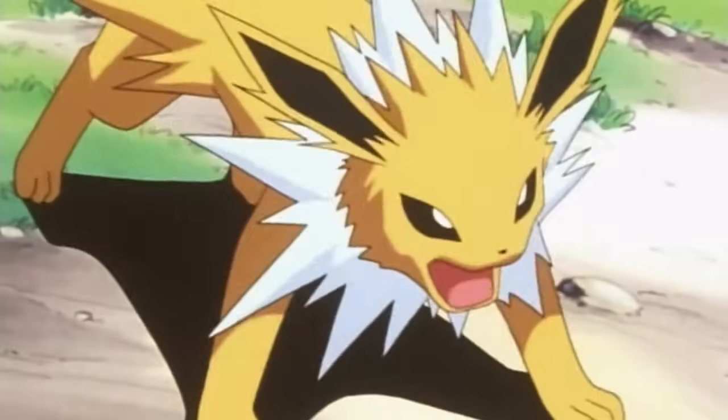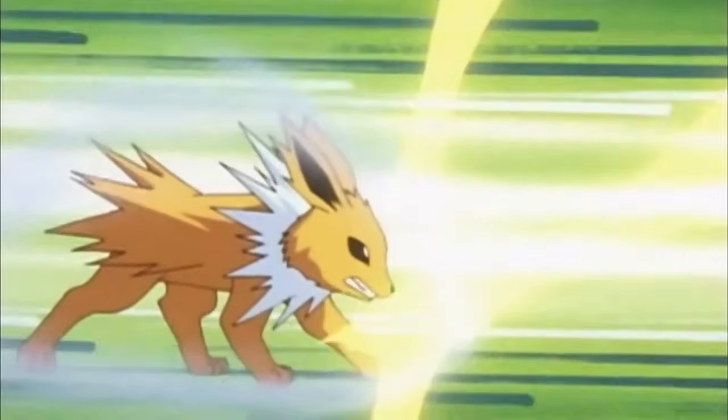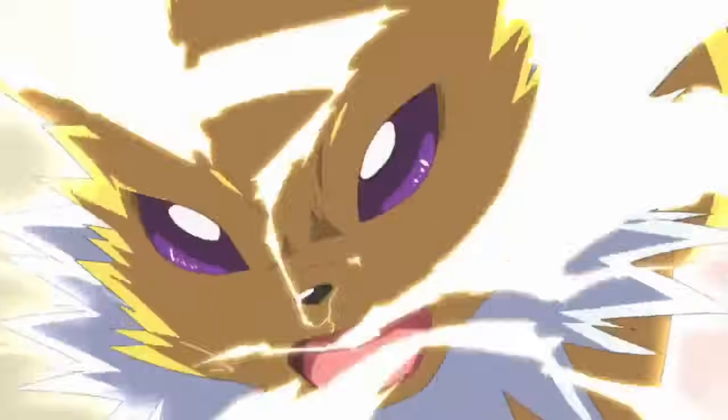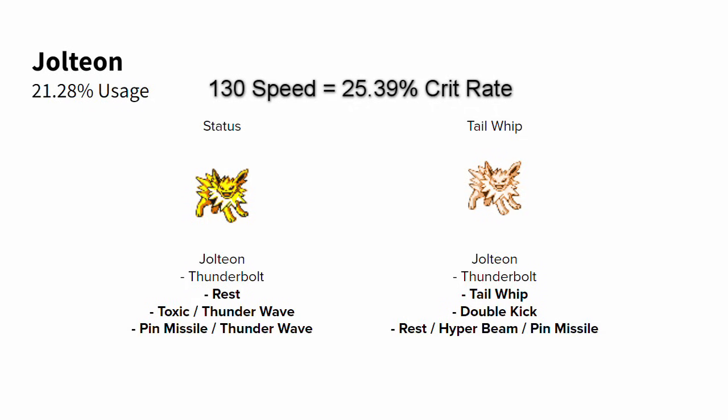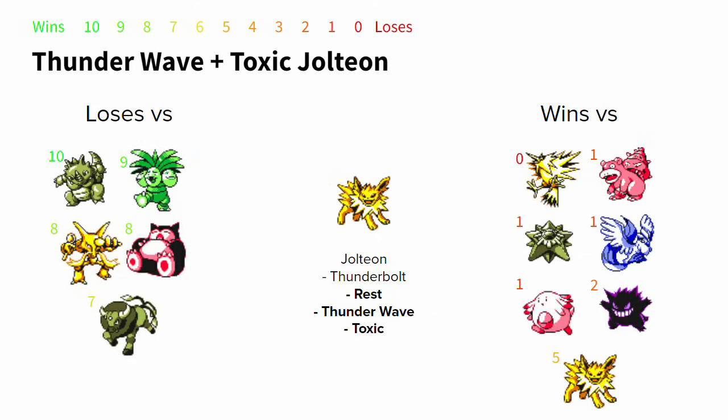Zapdos and Jolteon are hovering just above 20% usage. Jolteon is considered the best Thunderbolter in the meta, with blistering fast speed, super high crit chance, and supporting moves such as Rest, Toxic, Thunder Wave, Pin Missile, Tail Whip, Double Kick, and Hyper Beam offering ways through Pokemon that would otherwise wall simple Thunderbolts. Thunder Wave plus Pin Missile Jolteon is my personal favorite, but if you don't care too much about beating Exeggutor and would rather beat Chansey lacking Rest, Toxic is perfectly viable on the set.